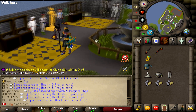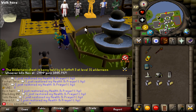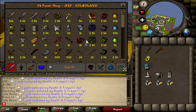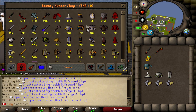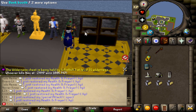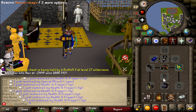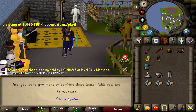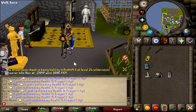We also got the Masori Gear — it looks very, very cool. This is actually best in slot with increased range attack bonuses, and the whole set can be bought from the Bounty Hunter shop for 25k. The gear can also be fortified. If I take my Armadylian Plates and use them on the Masori pieces — just like this — now it's fortified and it looks amazing.